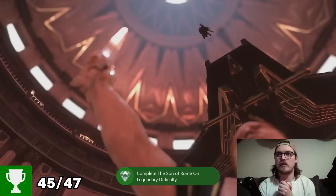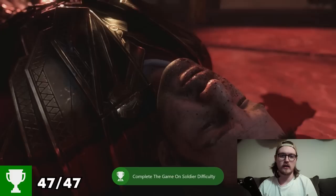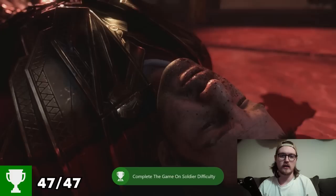Achievement — Settling Old Debts — complete the Son of Rome on Legendary difficulty. Had to reload that to pop. Another achievement — Add to the Bone. My Empire of Dirt — complete the game on Soldier difficulty. That's the Ryse: Son of Rome achievement hunt all done and dusted. A massive thank you to our patrons for supporting the channel — if you'd also like to support, head to the link in the description for the Patreon page. Thank you so much for watching, make sure to click the video on screen now to view more. We'll see you in the next one.